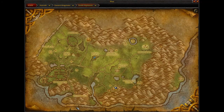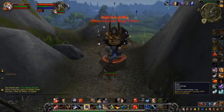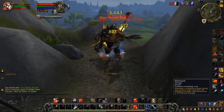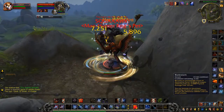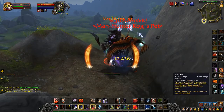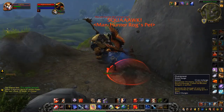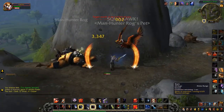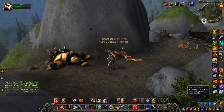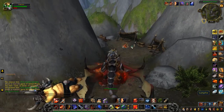Here we have Manhunter Wrog and his faithful pet Squawk. He will drop a pet bird that looks like Squawk, called the Squawkling. I thought that was a nice touch — having Squawk with the elongated squawk sound in the name. So that's Manhunter Wrog and his faithful pet Squawk, who drop the Squawkling.